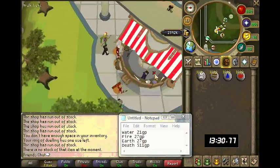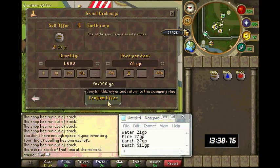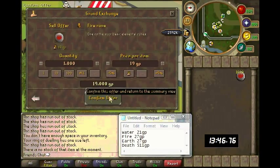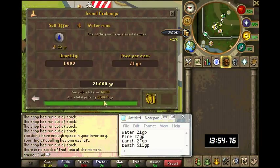I've finished selling everything. Once I sold all the runes and the buckets of sand from my bank, the profit was five hundred and thirty-eight thousand GP in just over fourteen minutes.